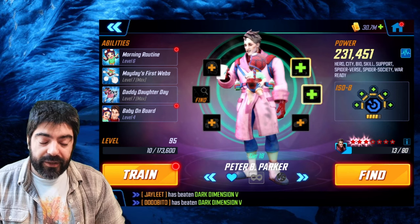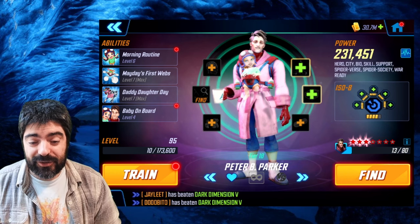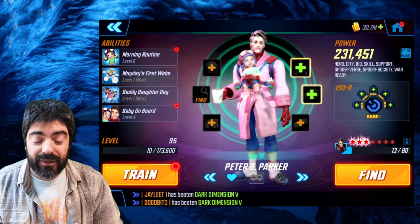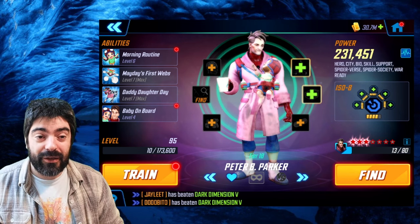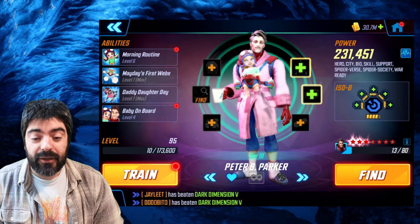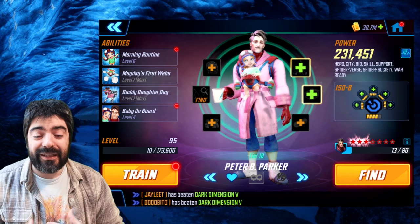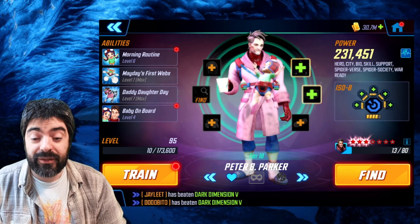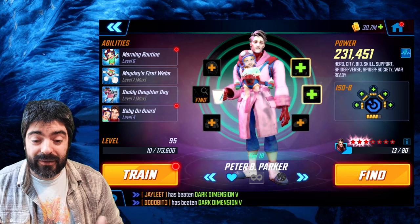Once again, Peter B. Parker is going to be very important for the near future as he is part of Spider Society — a must-have team for whichever raids you are doing, whether incursion raids or future raids. This will allow you to unlock Mephisto faster as they are increasing the raid season rewards and also giving more points if you complete raids at 100 percent. So it's definitely going to matter if you have all your teams up and running.